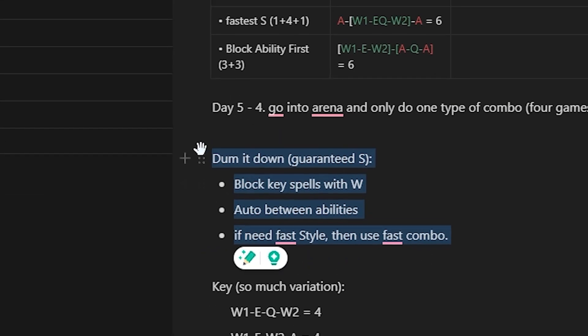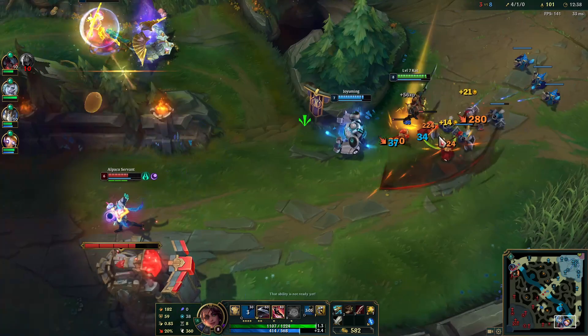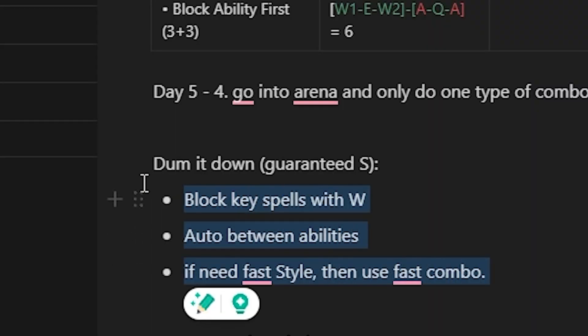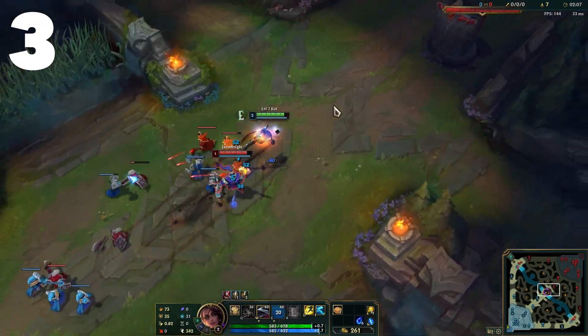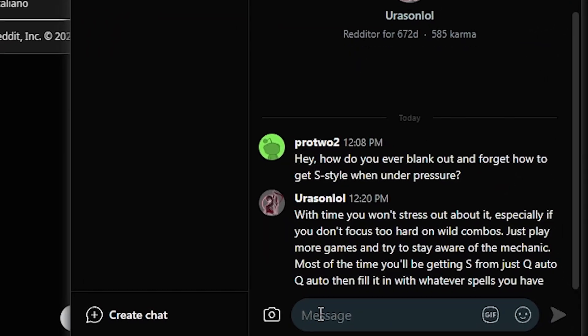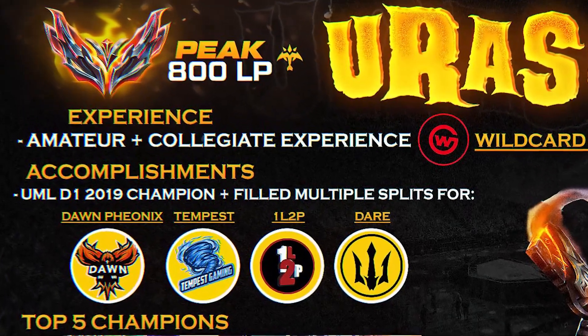I think this is it — this is all I need. The order of abilities depends on the situation, but I will always follow these rules: auto between abilities, use W to block spells, and E to dash in and out. It's really simple, but it might just work. Not only that, my findings were affirmed by the redditor I asked, who turned out to be a grandmaster Samira main. Nevertheless, would it be enough for me to carry on Samira in 7 days? There was only one way to find out.